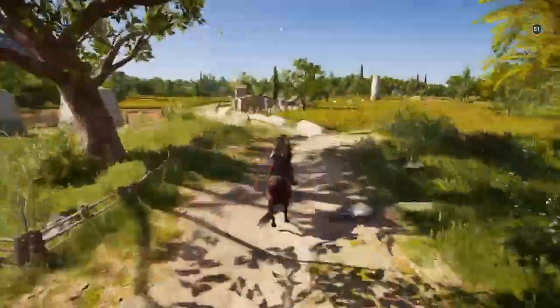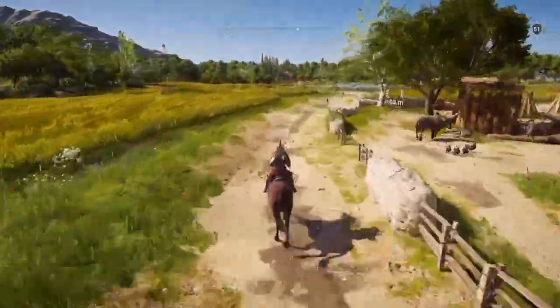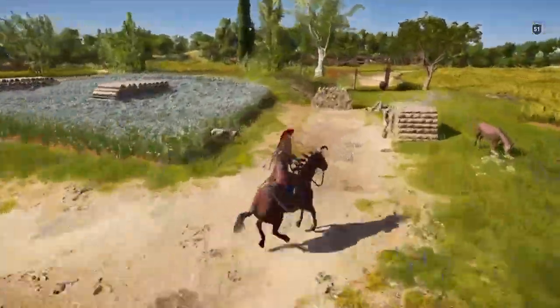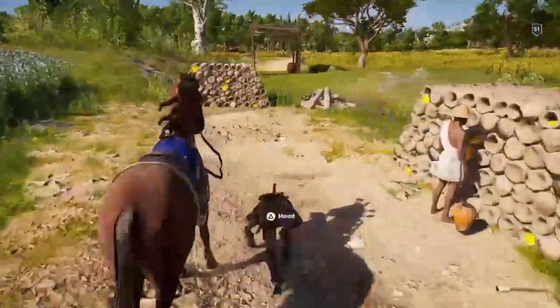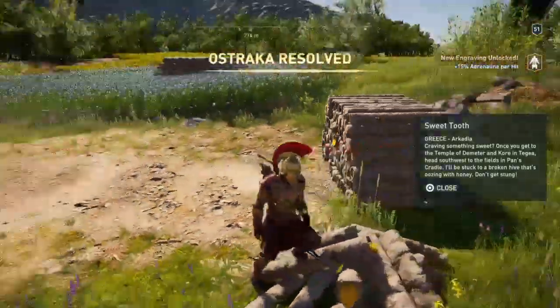You'll find there's some beehives. They didn't look like beehives when I first looked at them, but they are. They are here, and if you look over here, there's one that's broken. You run over to that and that's where you'll find the ostraca resolving.